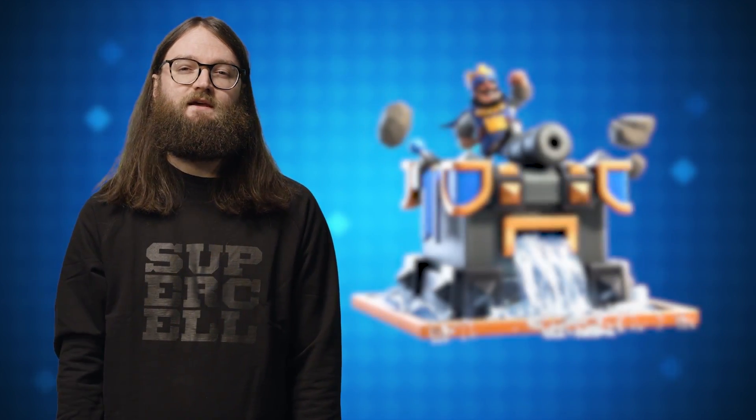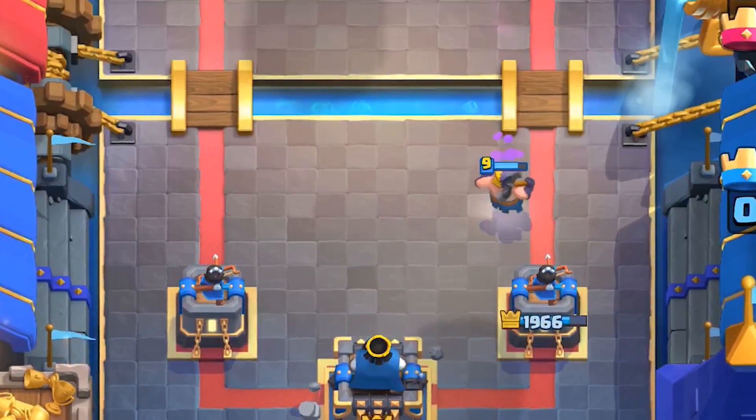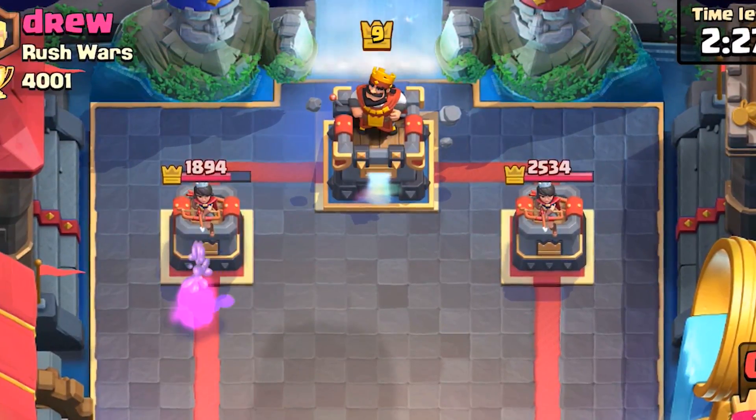As always, we have a brand new Tower Skin. The Season 3 Tower Skin is the Fortress. With its flowing waterfall and floating rocks, the Fortress Skin truly is Legendary.